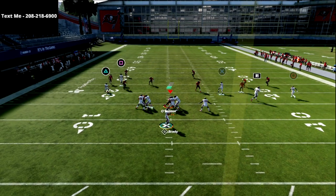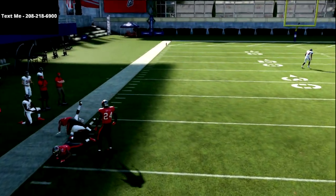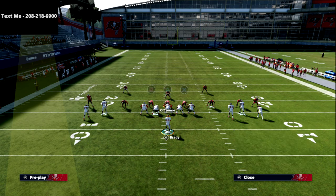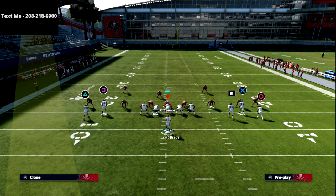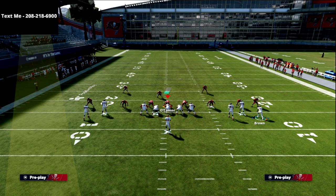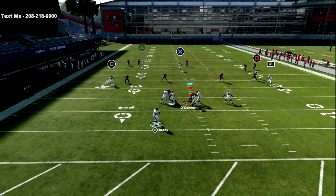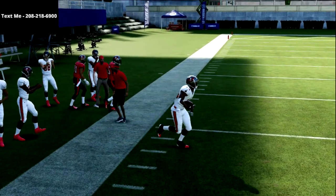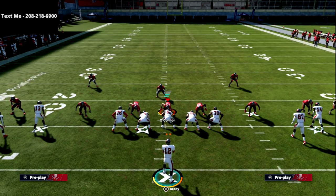Motion circle to the outside — this is a really good concept against man-beater coverage. I put cloud flats on 30 yards for this video to show what the crossing route really does when run correctly. Using spacing switch, the square receiver serves as both a man beater and a zone beater. The underneath hitch route allows you to throw the crosser over the top of a 30-yard zone drop, which is super underrated.